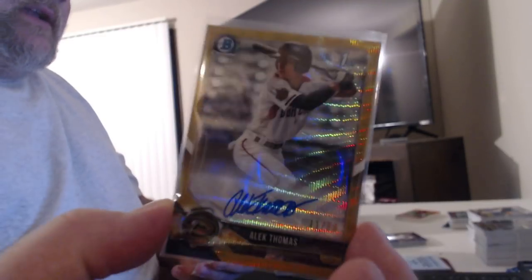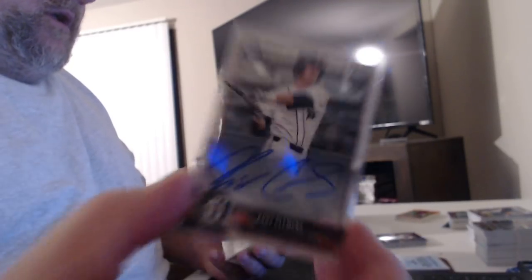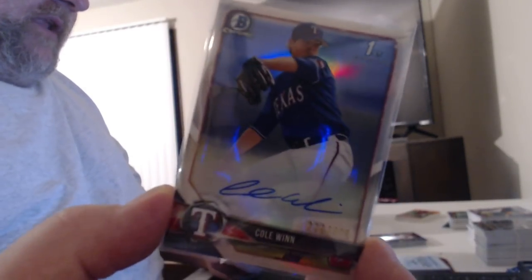Gold wave refractor auto Alec Thomas, refractor auto Shane McClain, blue refractor Alec Thomas — very close together. Noah Naylor, Noah Naylor, and Chris. I also have quite a few guys in here. Cody Clemons purple refractor auto, Cody Clemons base auto, Colwyn Dixie purple auto, Cole purple refractor auto, green refractor auto Carlos Cortez, Braxton Ashcraft, Nick Schmell, Colwyn Dixie refractor autograph.